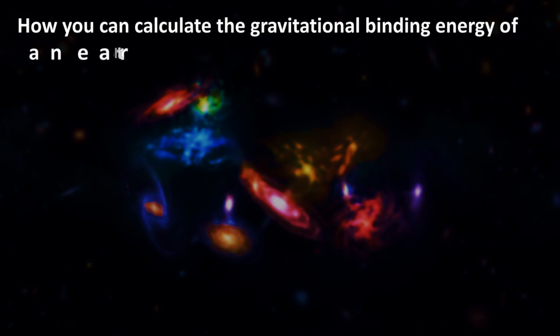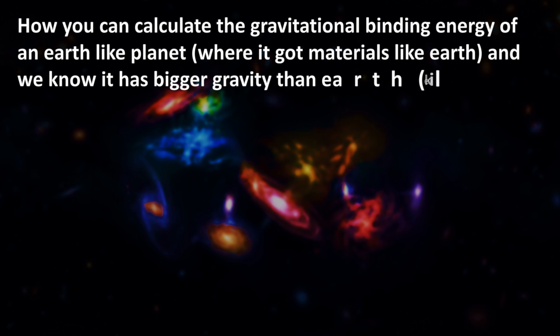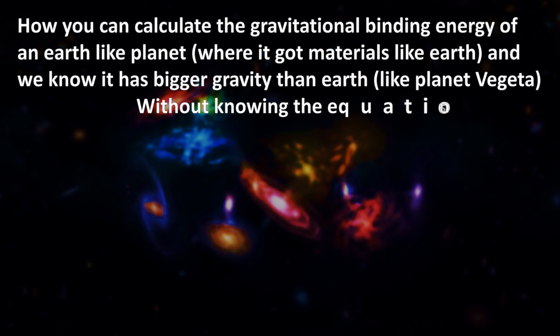Now some of you may want to be able to do this type of calculation yourself. However you're not able to work around the formulas like I showed in this video. Well, there's no need to worry. If you have a known gravity for a planet, as well as the composition assuming it to be like Earth, you can assume the following properties.